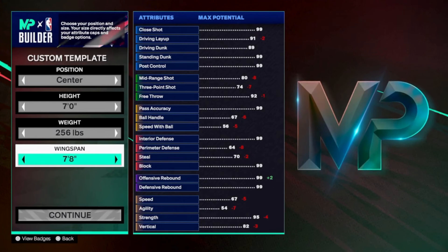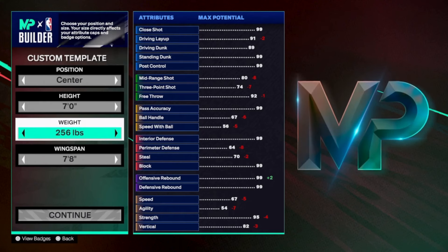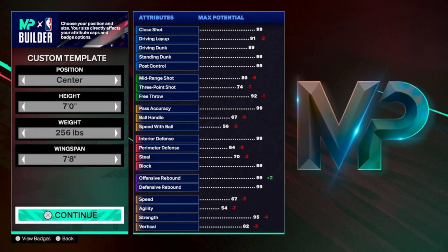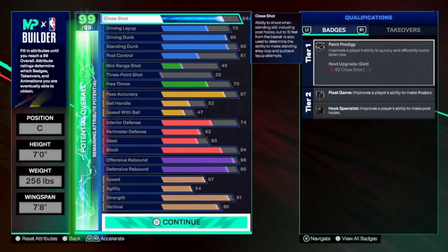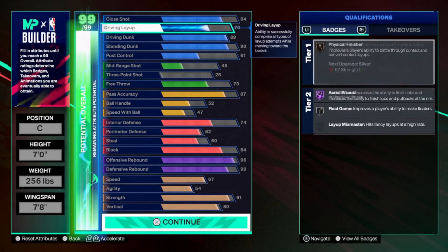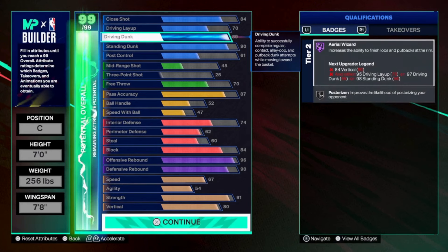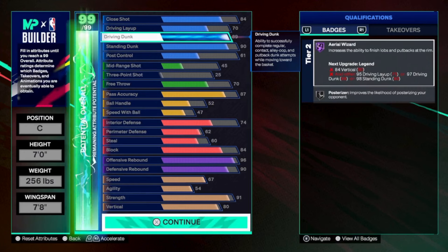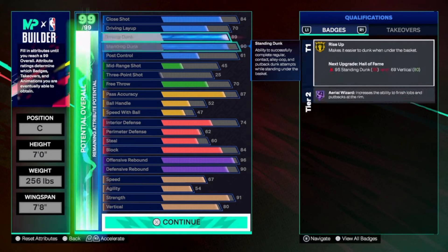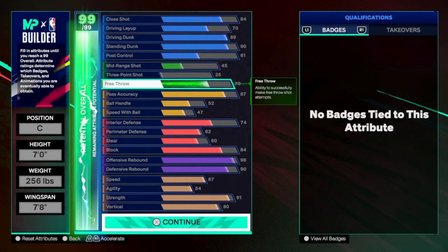Getting into the builder. We're going to make obviously a center, 7 foot tall. We're going to go 256. I'll explain that later. We want to do max wingspan because we're an inside — we don't need to shoot the ball or worry about any of that. You get 84 close shot for paint prodigy silver. You get physical finisher bronze if you put your layup one more after getting the 89 driving dunk. This gives you HOF aerial wizard, but it also gives you both of the pro contact dunks for driving dunks. You get 90 standing, which gives you pro and elite contact standing dunks. You get a decent free throw.